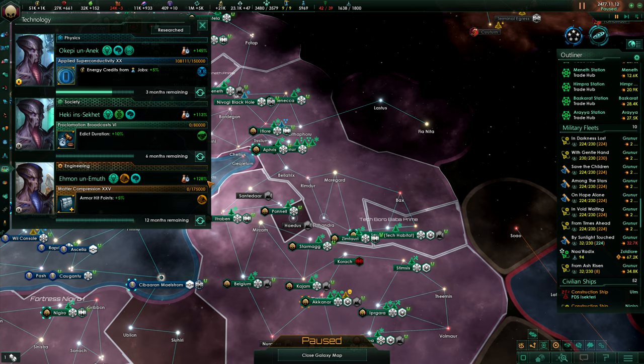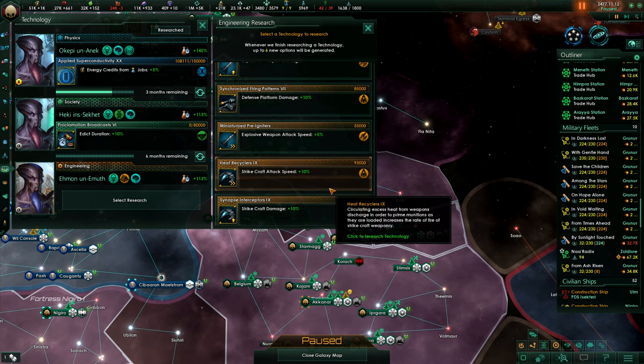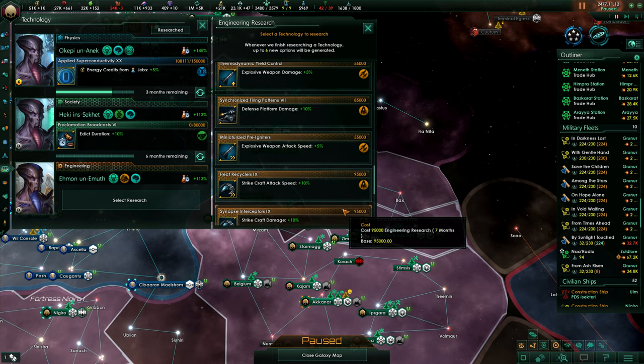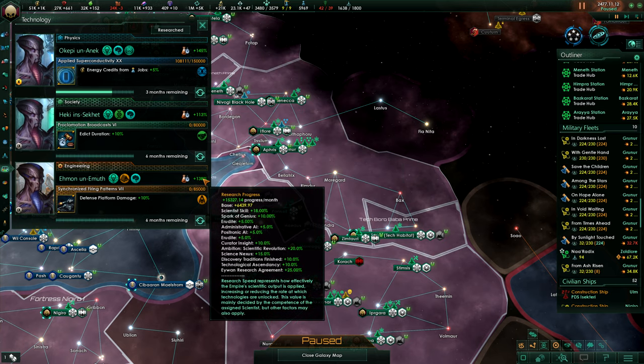Armor hit points — it's armor hit points again. We would be at the forefront of technology, but maybe that's not something we want. Paving the way can be done by the AI. We want the bonuses, so let's go for that.